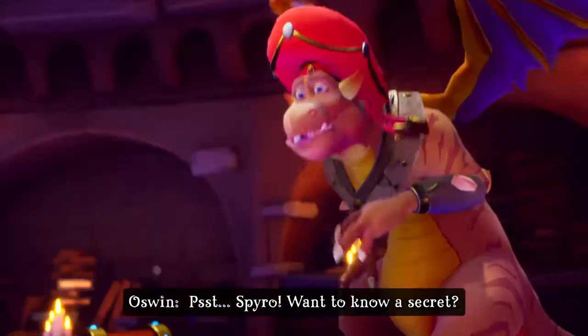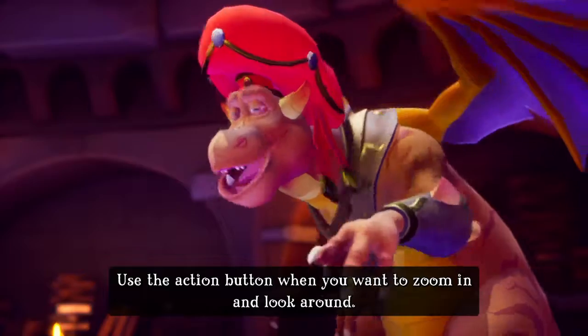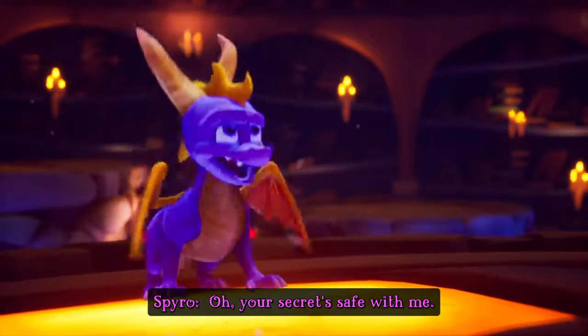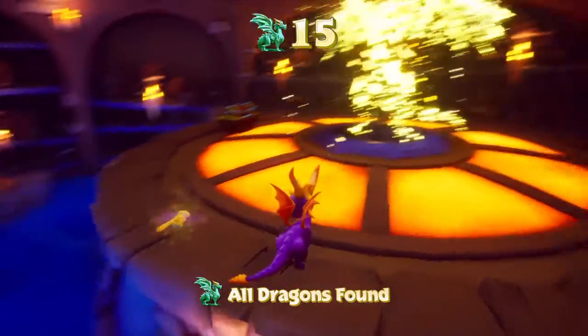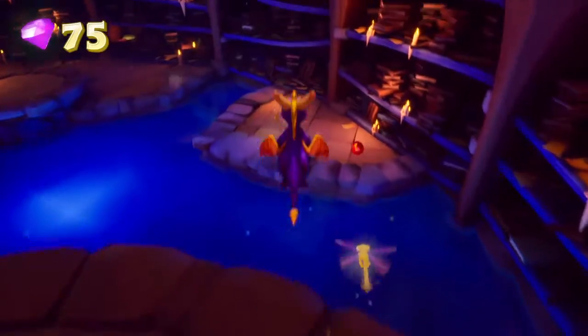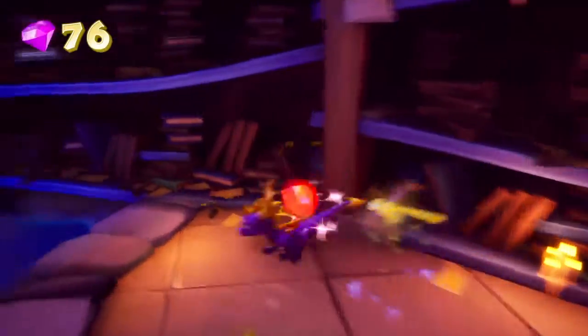'Spyro, want to know a secret? Use the action button when you want to zoom in and look around.' Your secret's safe with me. Okay, we don't really want to zoom in — oh, we've got a key! There it is.